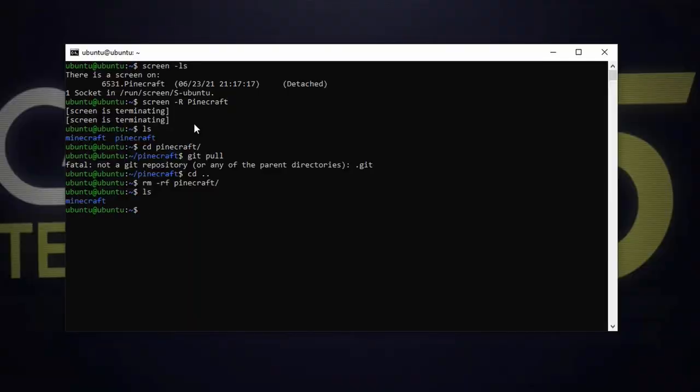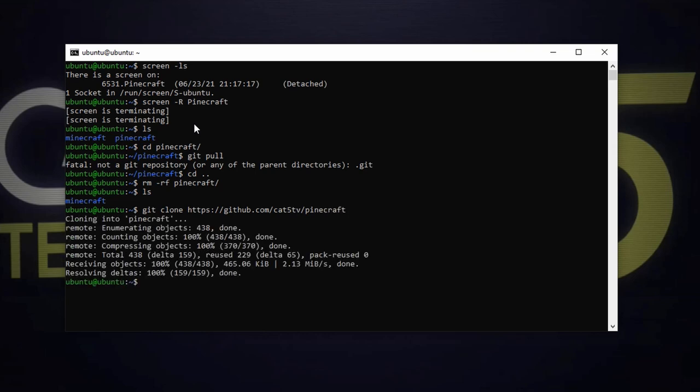But we want to do this in such a way that we're upgrading our Minecraft server without losing our world files. So I've removed Pinecraft but left Minecraft — that's still there. I'm going to run: git clone https://github.com/cat5tv/pinecraft and hit enter. That's going to get me the latest and greatest version of Pinecraft. Now I'm going to type sudo ./install. You'll see that we are on Pinecraft 2.9. As we record this video, we're on Pinecraft 2.9 — I'm by no means telling you to get specifically 2.9. Always go with the latest and greatest version.